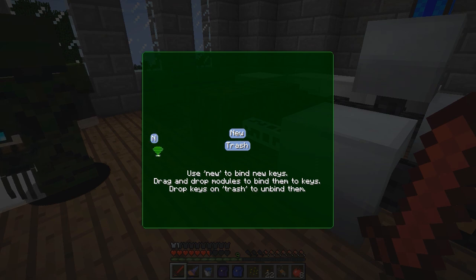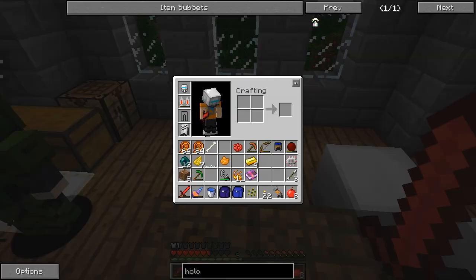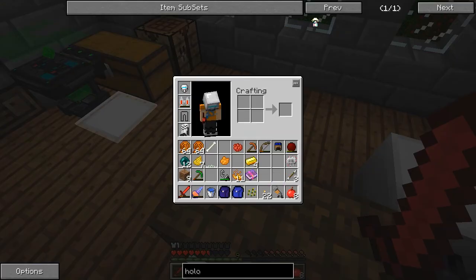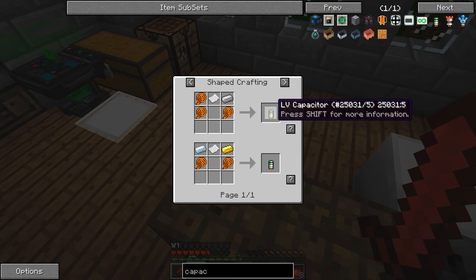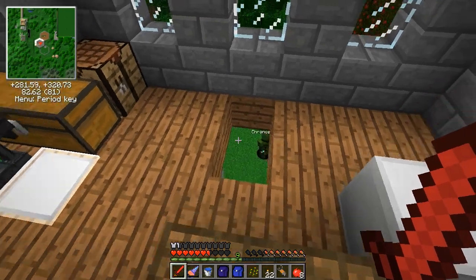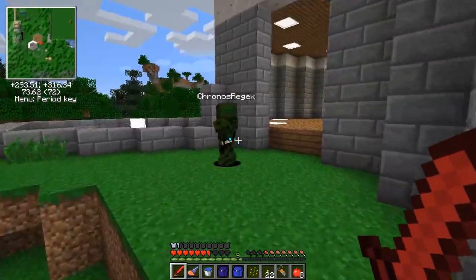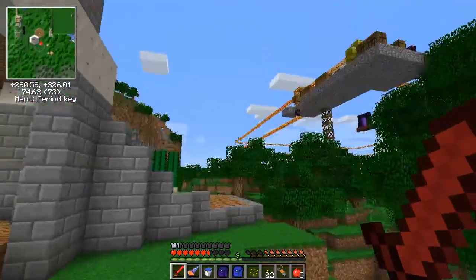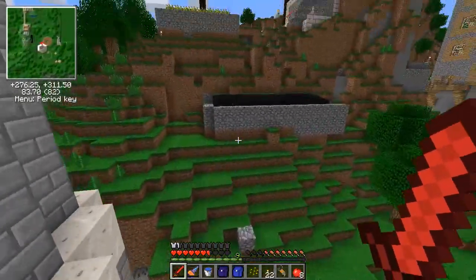I don't know if you need a battery to use night vision, but if you do you could just make a low voltage capacitor for now since that's really cheap - it's just paper, wiring, and iron. You can upgrade it later. The high voltage batteries are really good but they take the same expensive stuff needed for the best armor.